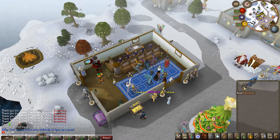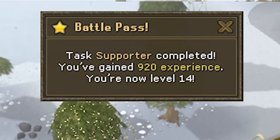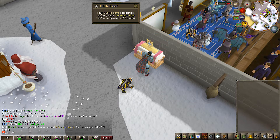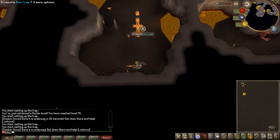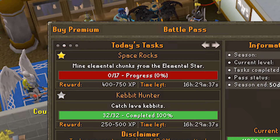Another black market run - definitely nothing good on this one. Love these vote book tasks though - open three vote books and we got 920 experience in a few seconds. Same thing with the magma bones - so glad I kept all these early on, that's another free task, easy peasy. Back to the lava kebbits, standing in the corner because it feels like it catches them a little bit quicker, task complete.